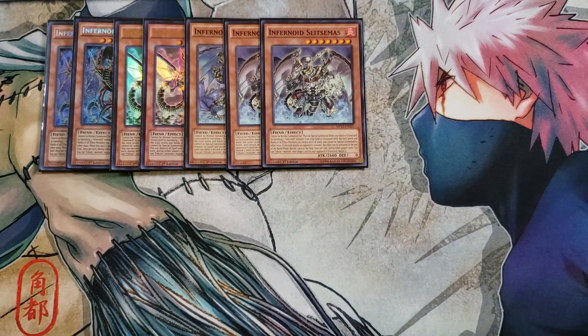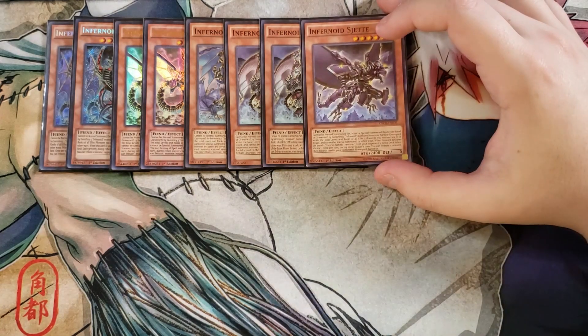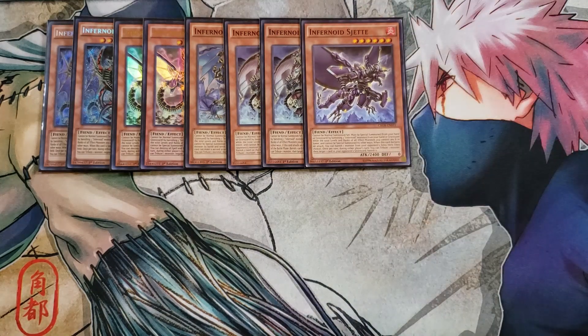Semestis is a two-of because it's really easy to summon. If it attacks an opponent's monster, you can activate the effect at the end of the battle phase to banish a card on the field — it doesn't target, it just banishes. It also shares the once-per-turn effect to target a card in your opponent's graveyard and banish it. You have to banish two Infernoids to special summon it.